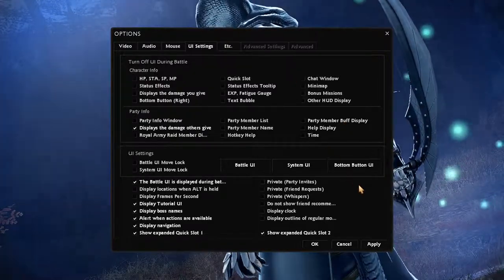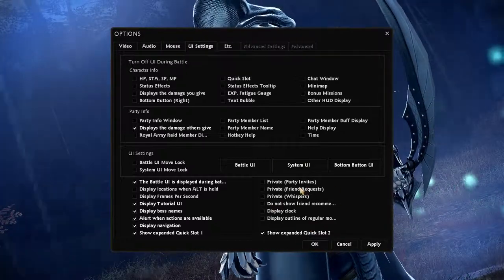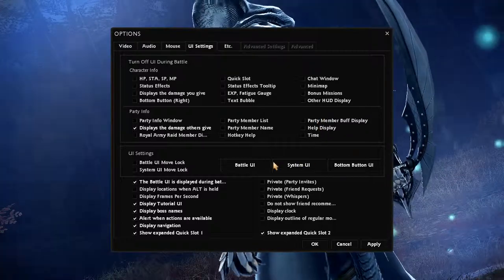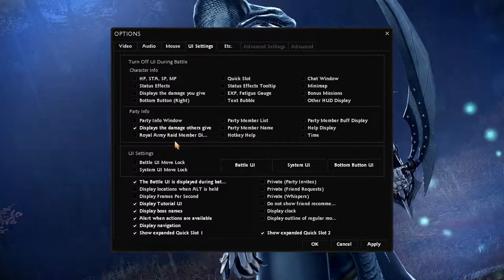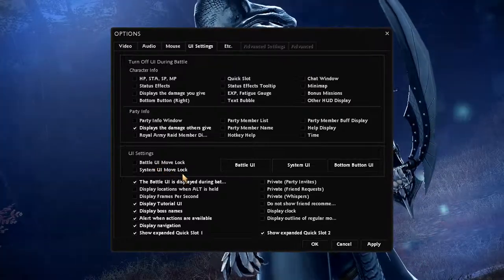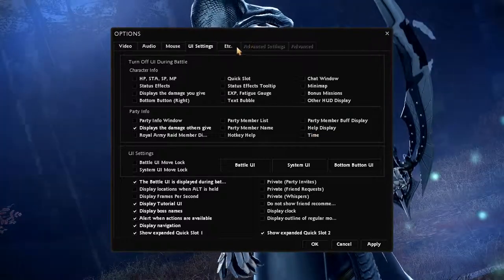So there's a lot here. Show quick slot, display clock, party setting, XP - I've read XP somewhere. Battle UI move lock, system UI move lock, help display, party member display, chai chat.